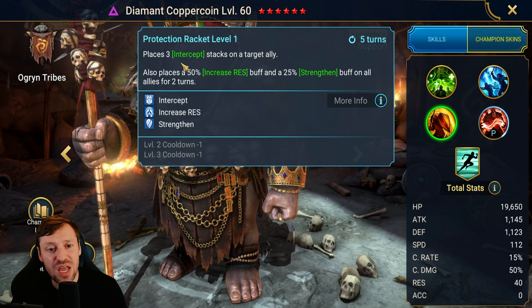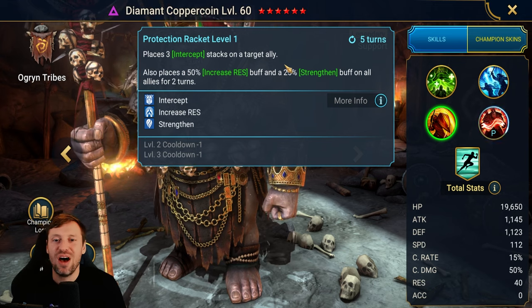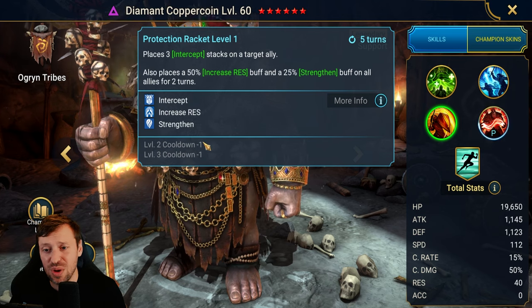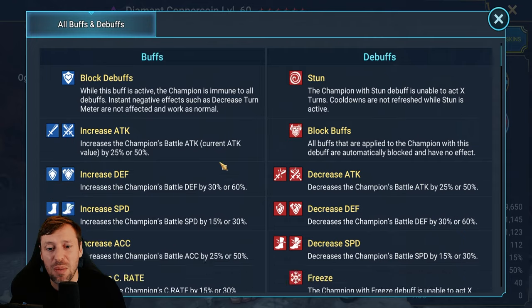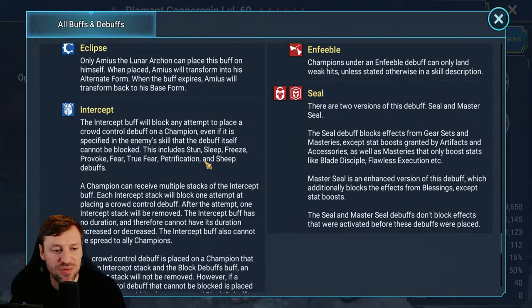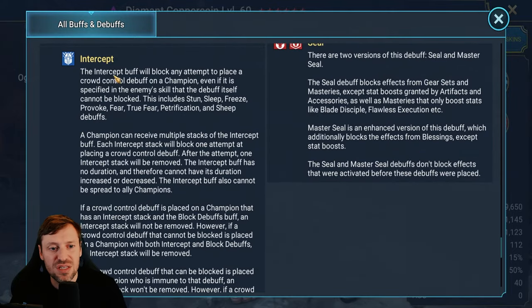Protection Racket places three Inception stacks on a target ally on a three-turn cooldown — that is very good. Inception is a new buff to the game: it will block any attempts to place a crowd control debuff on a champion, even if it is specified in the enemy skill that the buff itself cannot be blocked. This will protect you from any form of CC — it's like a stronger version of block debuffs. Poison and HP burn and that other stuff can still get through, but it's still very very strong.